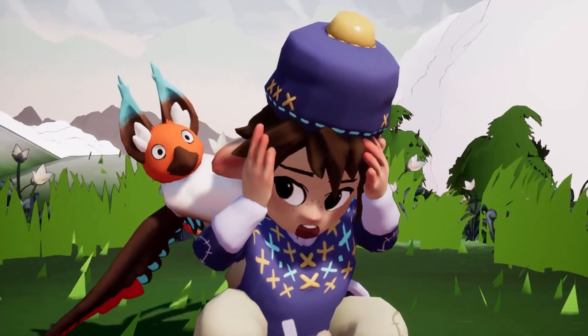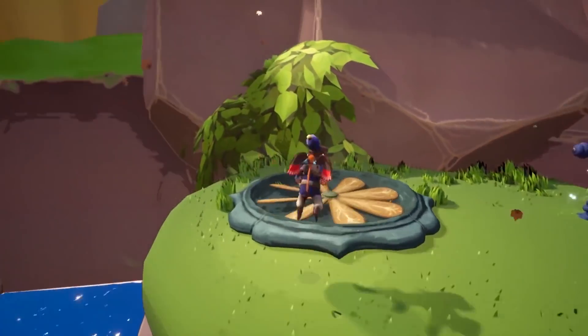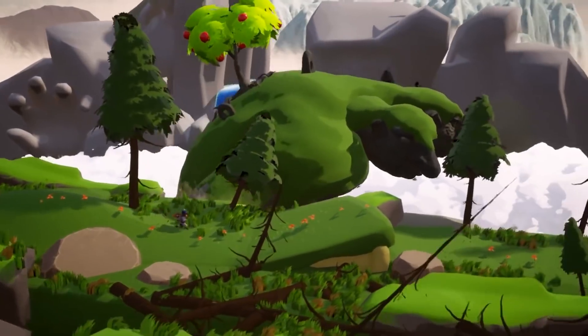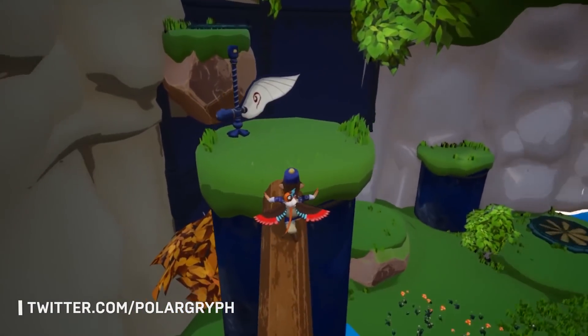And last up is the bright and fun atmospheric adventure platformer Soria. Inspired by Scandinavian folklore, take part in a journey of friendship and found family that explores the bond between a fledgling griffin and a young boy as they discover the secrets of a mysterious golden castle. Try out a demo of Soria on itch.io today, and follow them on Twitter at PolarGrip.